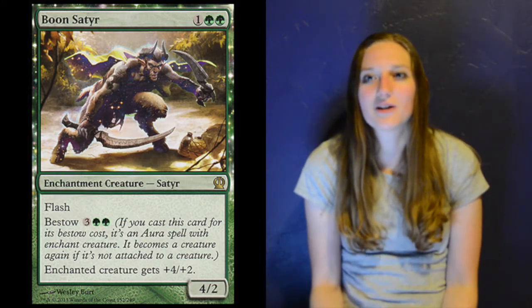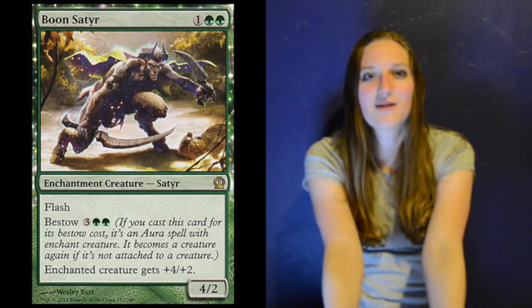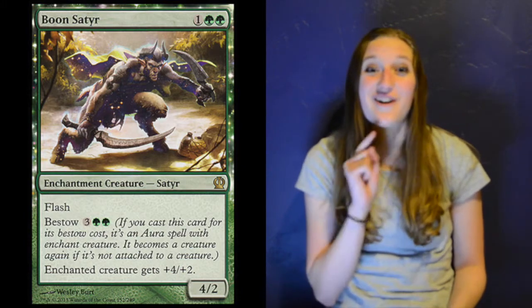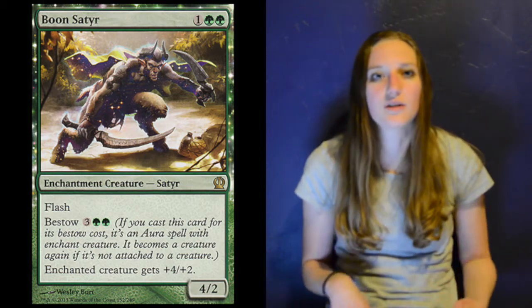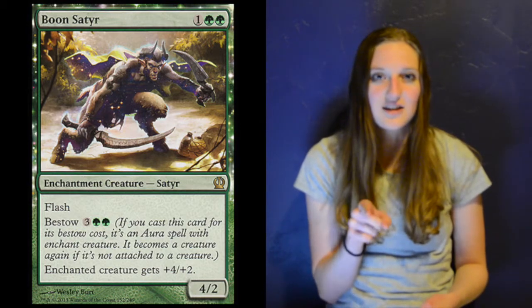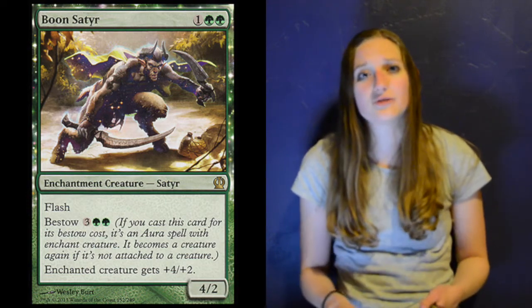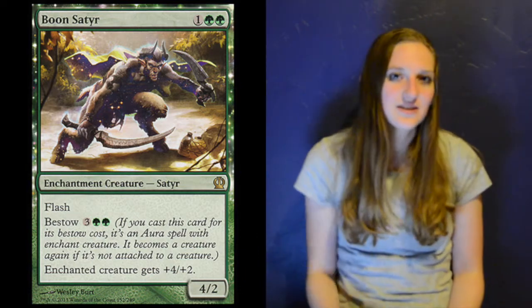Four full copies of Boon Satyr — this card won me a game. I had Temur Ascendancy, was tapped out, and my opponent said I couldn't do seven damage in one turn. I played my second copy of Boon Satyr, paid six mana for two copies, and swung for eight because they all had haste from Temur Ascendancy. Boon Satyr is three mana — one colorless, two green — for a 4/2 with Flash. You can also bestow it for five mana to pump a creature by +4/+2.